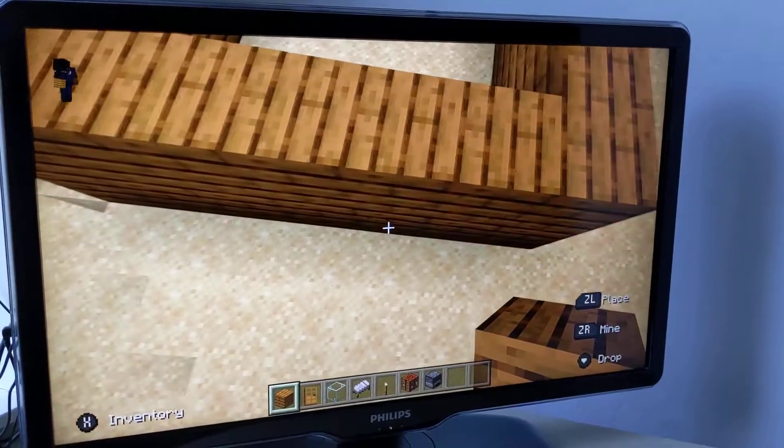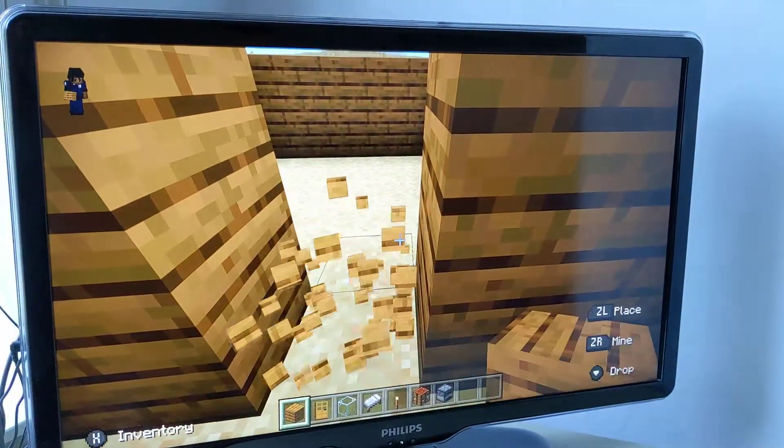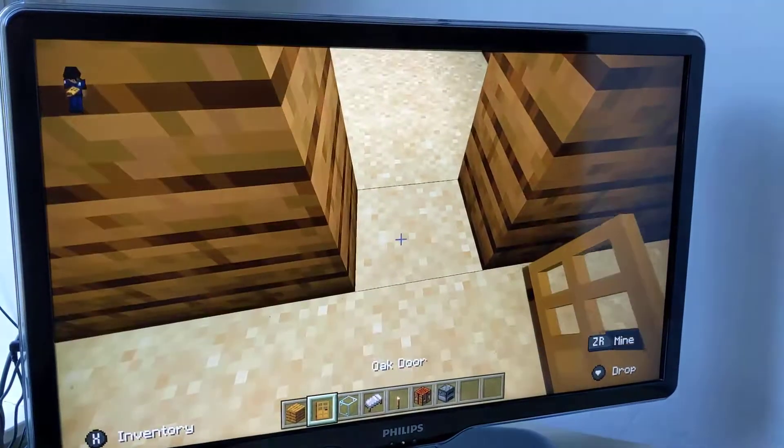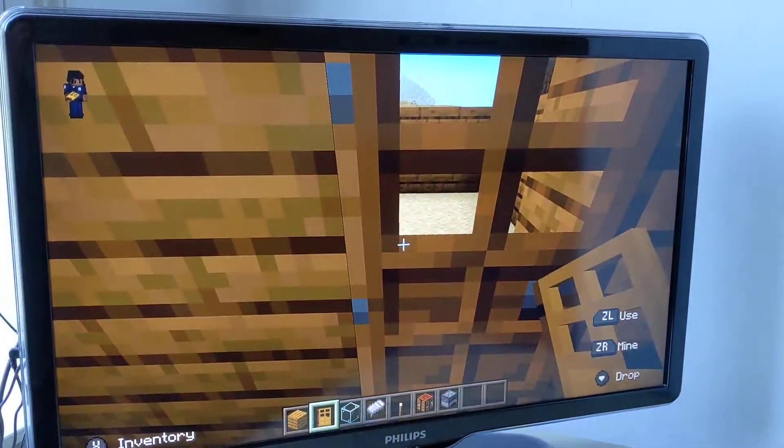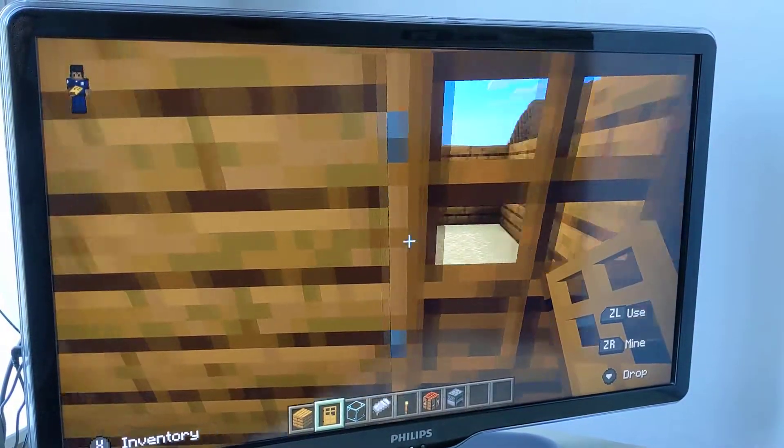Nye's going to put a door in. You knock that out, and then you change on the bottom to door. I knocked it out like that. Say bye, Nye. Bye.